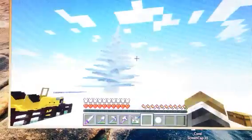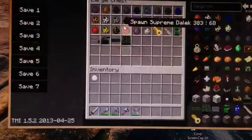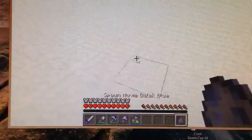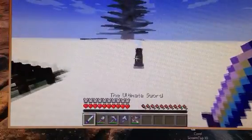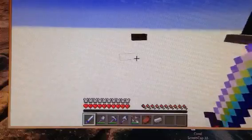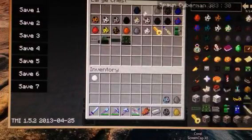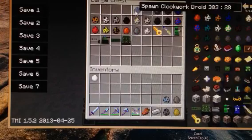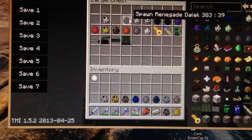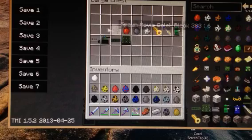I'm going to look at the TARDIS later. Right now I'm going to look at some of the other stuff. First we got the movie items. I'm not going to do them in order. Let's just pick some out — I'm going to pick all the Daleks, pick out all the mobs to show you guys.